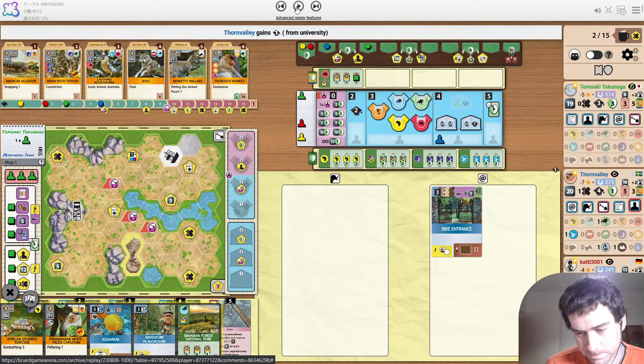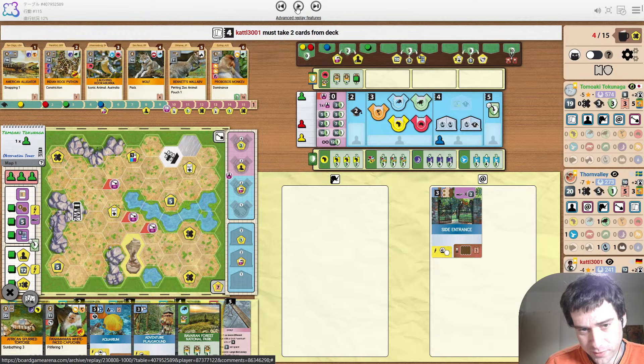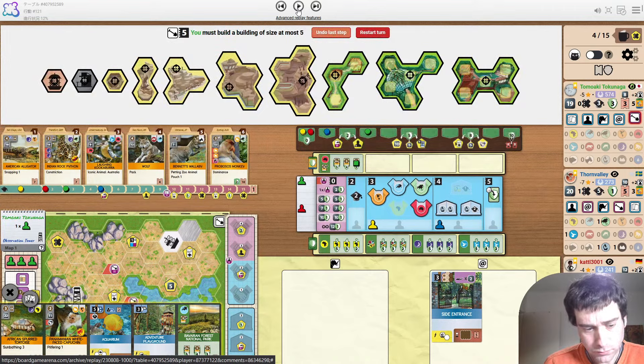Blue taking their second university. You can be successful with a lot of different strategies. And the good thing about arena is everyone's playing with the same maps anyway, so map strength isn't really a discussion that needs to be had as much. But that might change if the arena settings change. Okay, building time.